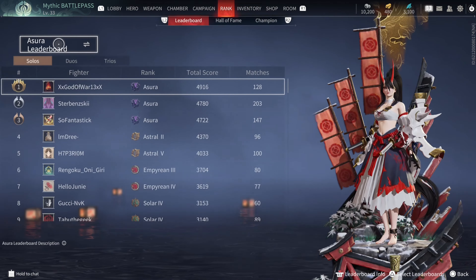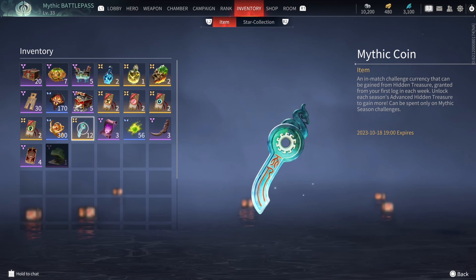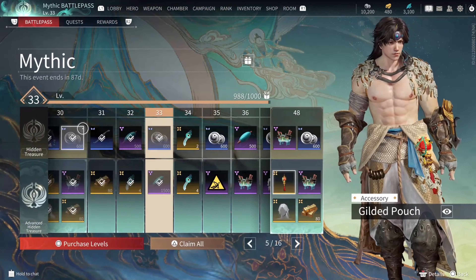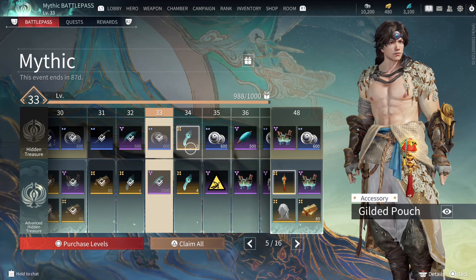To find the mythic coin, you just go to your inventory and there it is — the mythic coin. In-game it tells you what it's for: it's an in-game currency that can be gained from hidden treasures, from your first login each week, unlocking each season, and also from leveling up the battle pass — one level up gets you two of them.